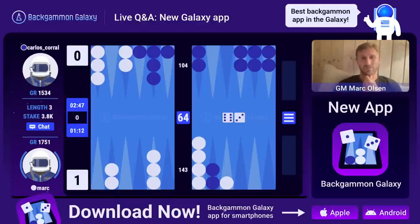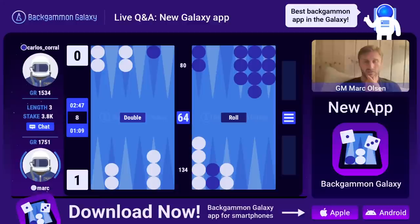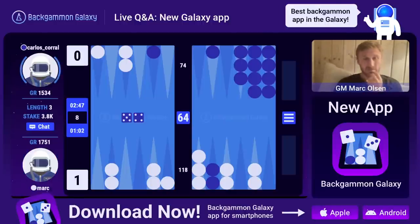There's a lot of crunch there but I can never double of course. I'm going to slot some points to make the inner board as fast as possible. I'm going to make my inner board if I can - now I'm not scared of getting hit. What about the six - is it just this one? I think it's just this one. Five-four.